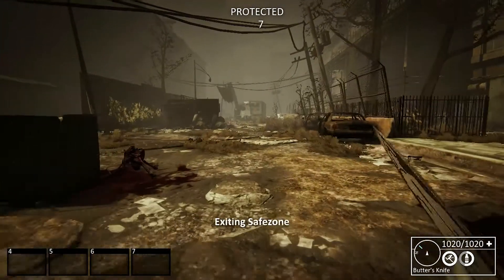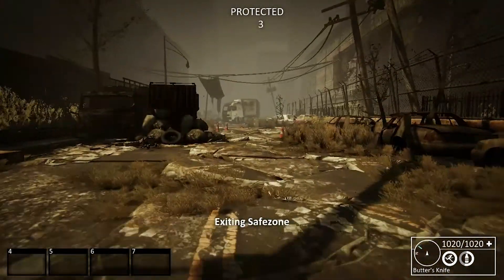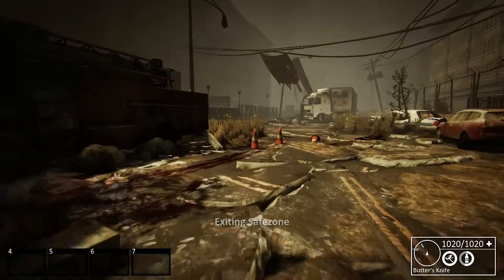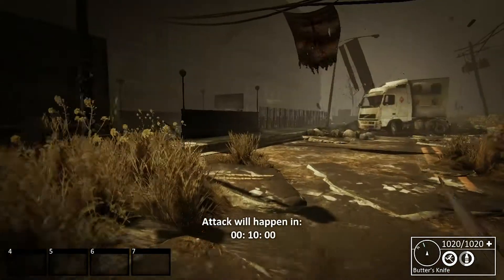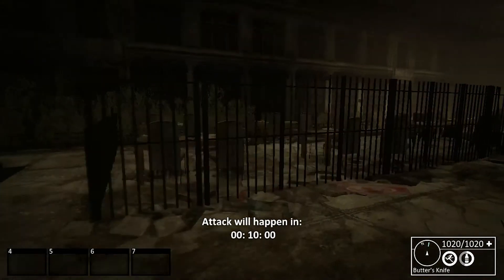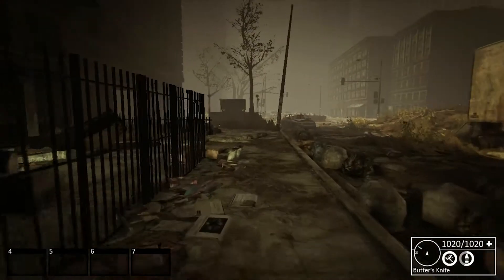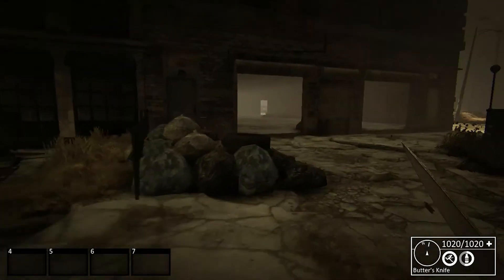So we've left the safe zone here. You are protected for about 12 seconds after you leave the safe zone, so people can't just murder you as soon as you come out. Although you're not very far away before they can murder you. I do think that the protection also prevents you from attacking other players — I'm not sure, I haven't tried that.